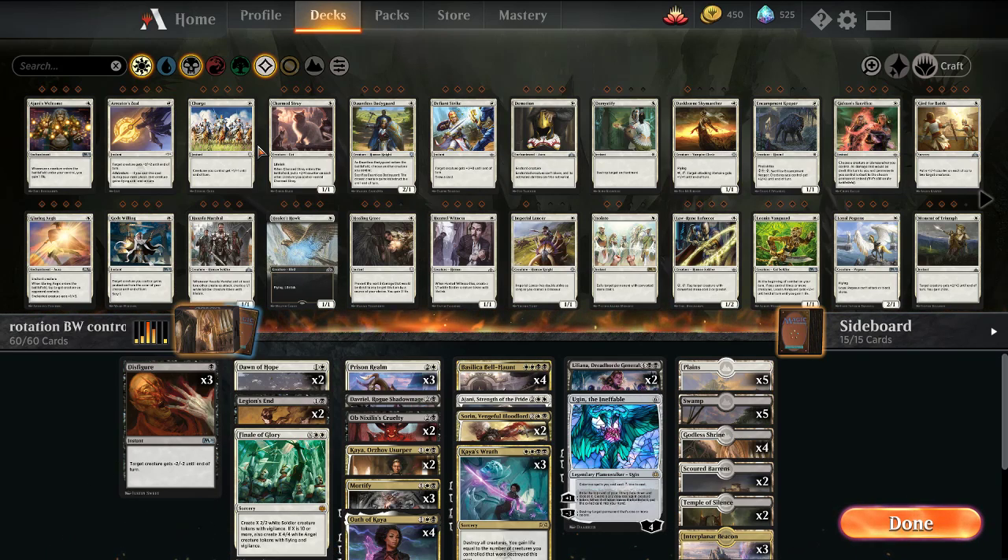An example I like pulling out is the Simic ramp deck with Leyline of Abundance that we featured a couple times. That deck really only loses out Llanowar Elves on the main board. It's a very powerful deck and in some capacities should still be around post-rotation. So what this deck is set to do is control the board with incidental life gain and leverage off a number of planeswalkers to win the game.